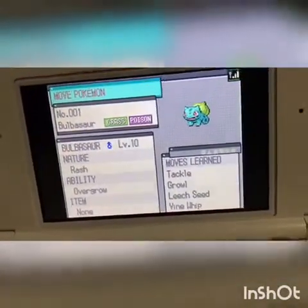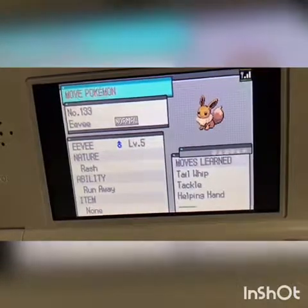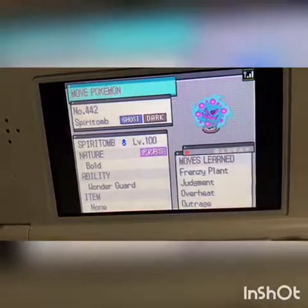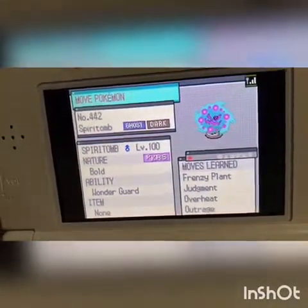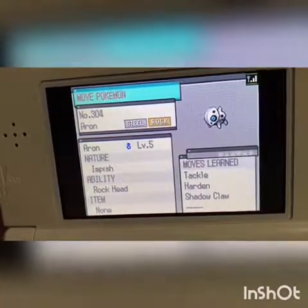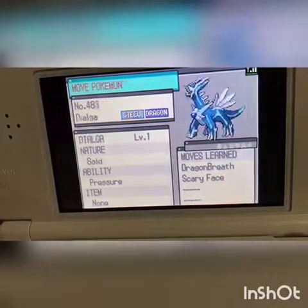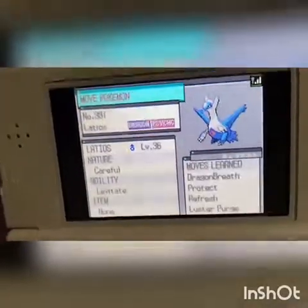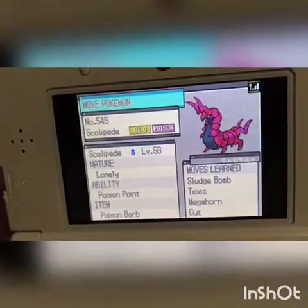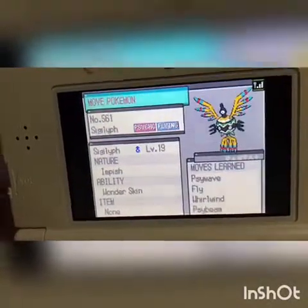Oh, a Bulbasaur — I didn't even see all this stuff, that's awesome! There's an Eevee! A Giratina — I don't know how to pronounce it — a level 100 shiny Spiritomb which is awesome! There's a Torchic, an Altaria, Shaymin, Palkia, Dialga, Cresselia, Latios, Sunkern, a Volcarona, that's awesome, and Kyogre!